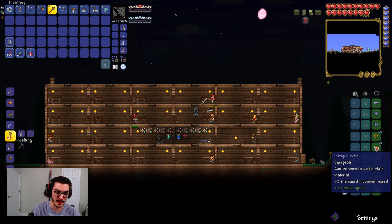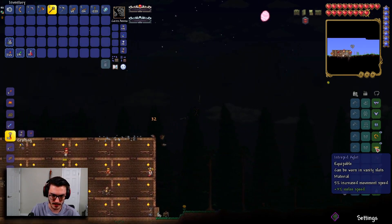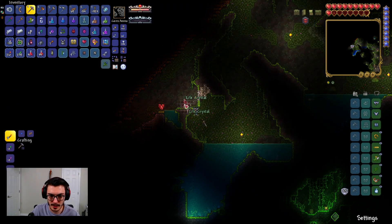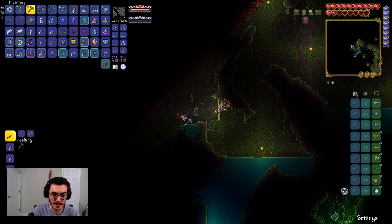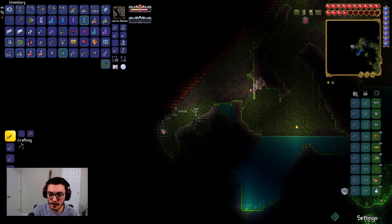Another thing I want to look for is the bracelet instead of the aglet — the one that eventually makes lightning boots. Whoa, that's some pretty good luck! Three heart crystals in a row — okay! That's our life crystals, boom.